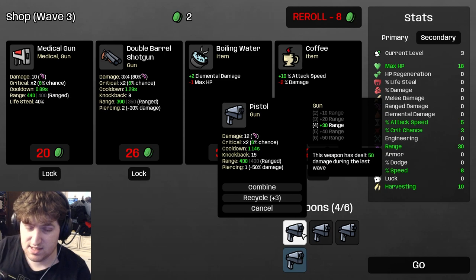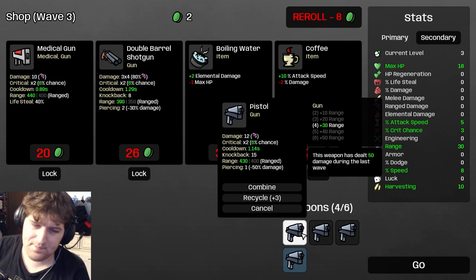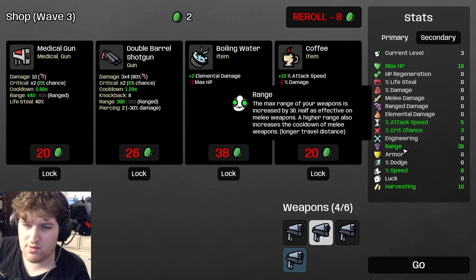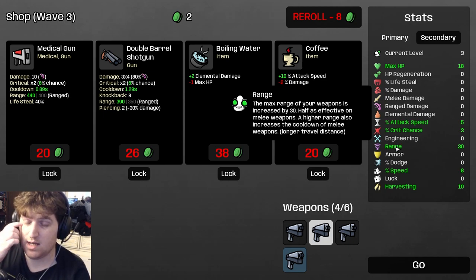Quickly on range: it's just the distance from which you can fire your weapon once it targets an enemy. It has half effect on melee, so our 30 range is only plus 15 to melee — not a big deal, just something to be aware of.